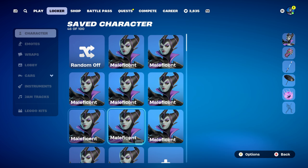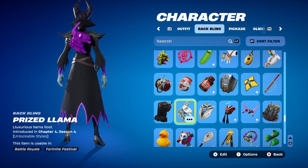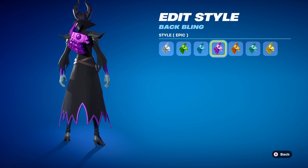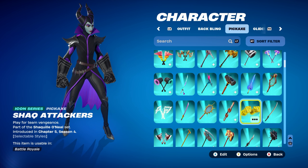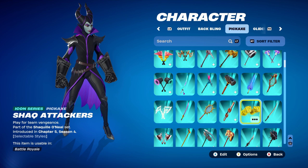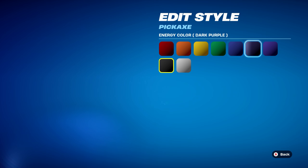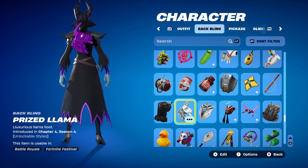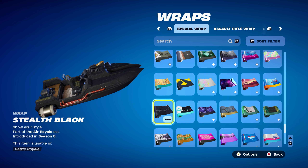Let's move on to combo number 9. For this one, I thought I'd use the Prized Llama, introduced in Chapter 4, Season 4 — this back bling is earned through survivor medals. The star style I'm using is epic purple, which as you can see is not an exact purple match but does work nicely either way. The pickaxe is the Shack Attackers, an Icon Series pickaxe, part of Shaquille O'Neal's set, introduced in Chapter 5, Season 4. For the energy colour you can use black, which is what I'm using, or dark purple or medium purple — I stuck with black since the back bling itself is purple. The weapon wrap is Stealth Black, part of the Air Royale set, introduced in Chapter 1, Season 8 — it's fully blacked out and can be bought in the item shop.